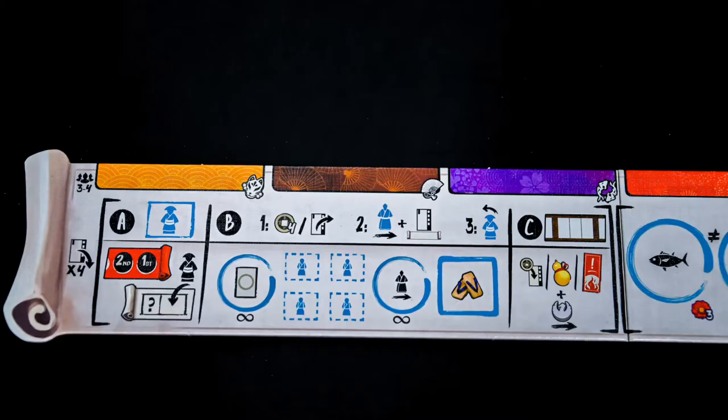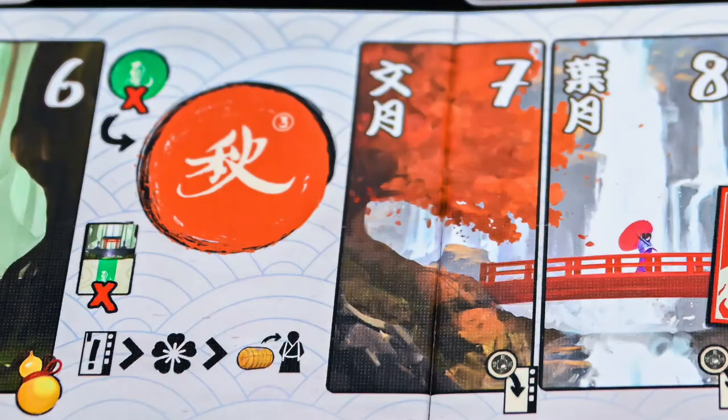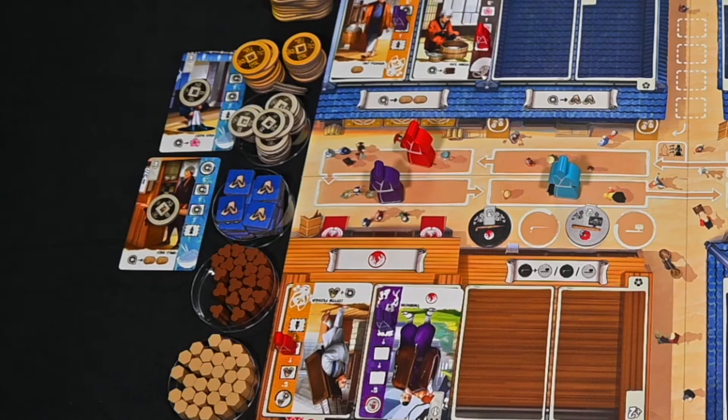Once all players have taken their turn this round, we will move on to Phase C, which covers end of round events and/or cleanup. At the end of rounds 1, 2, 4, 7, and 10, all you will need to do is place a coin on any remaining character cards available from the round that just ended, and then move the calendar token to the next month.